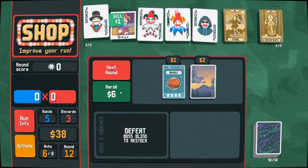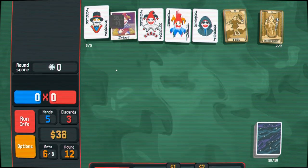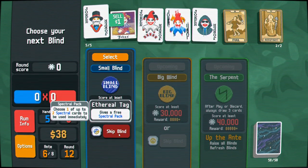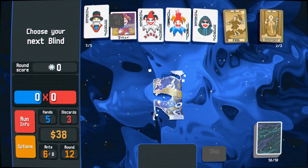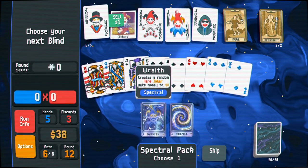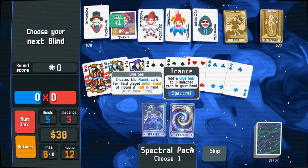Cards of the club — not anything super crazy. Dusk trying to make its way back into our good graces? I don't think so. A spectral pack — very tempting. Let's see: it creates a rare random joker and sets our money to zero. I don't think so. Or a blue seal...